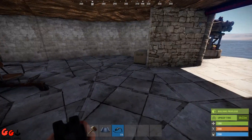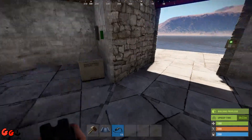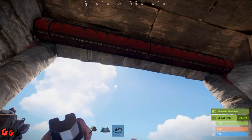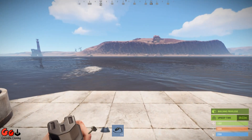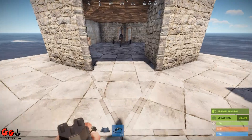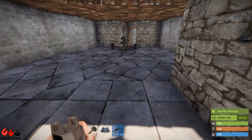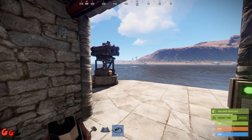This is designed to be used in a minicopter base, so when you fly out with your minicopter you trip the laser, it opens the door, disables your SAM turret, and you can fly off and do whatever you need to do. When you come back, you land, you wheel your minicopter back inside, it trips the laser, shuts the door, and reactivates the SAM turret.